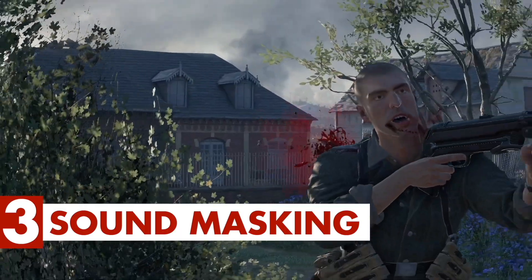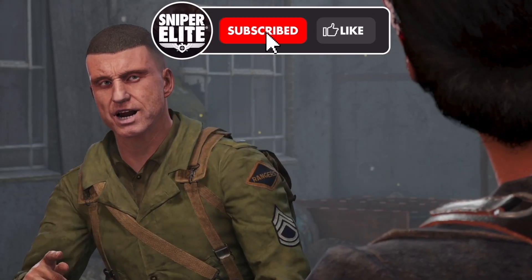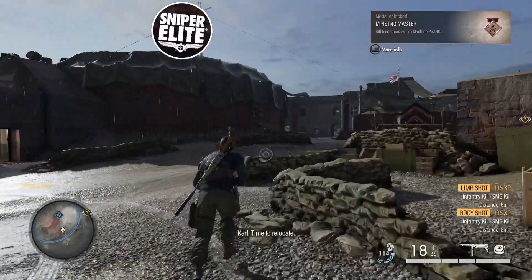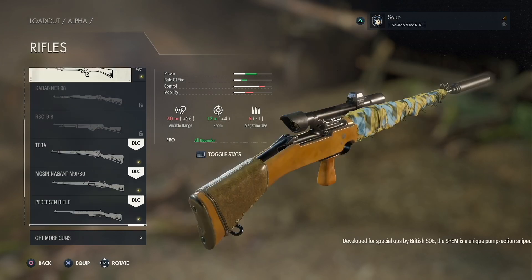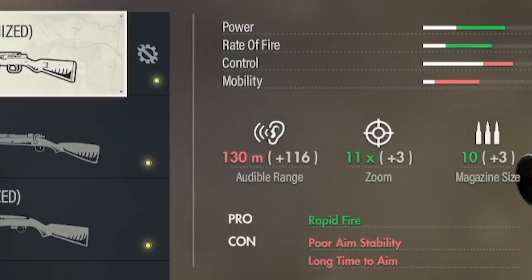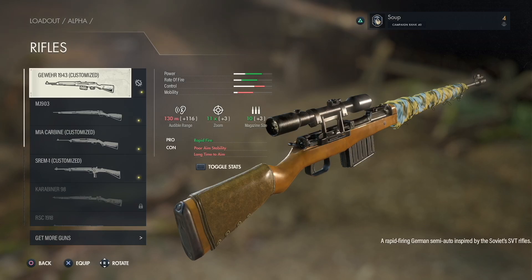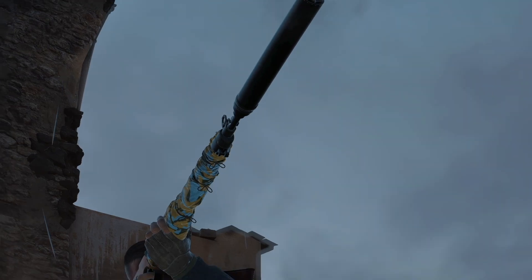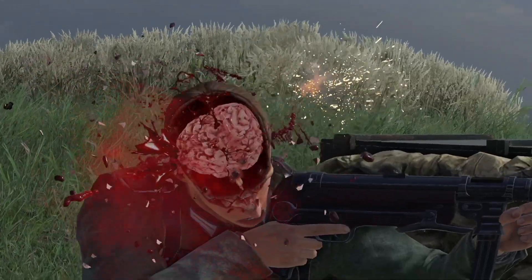Tip number 3: Sound masking. Before you go all trigger happy with your trusty sniper rifle, there's something important you should be thinking about. If you fire off a bunch of shots while enemies are nearby, you might as well have just set off the alarm yourself. There are a few ways you can avoid being heard. All weapons have an audible range labeled in their stats — this is the distance at which an enemy can hear a particular gun firing — and it can be modified by equipping silencers and using subsonic ammo with any weapon. The quieter you can make your guns, the safer you'll be in the long run.